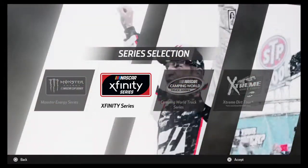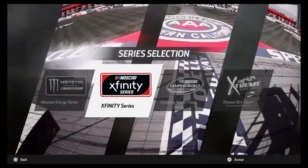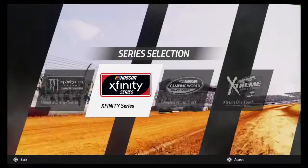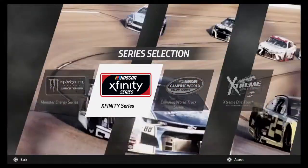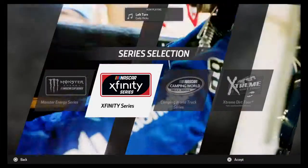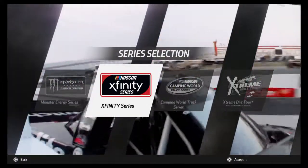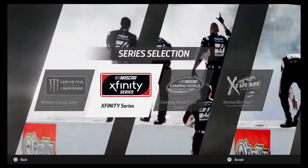Another thing people have been begging for since Heat 2 is a track map, and it's still not in the game. I don't really mind not having one at this point — if you've played two or three NASCAR games you should know the track layout. The only real excuse is the roval, but even that isn't too hard without a track map. Sonoma is new for next year so I'll need to practice that layout.